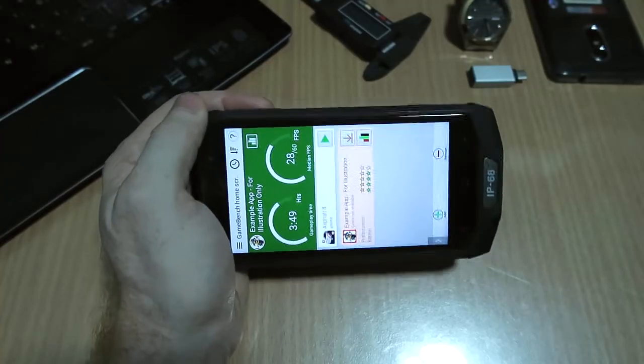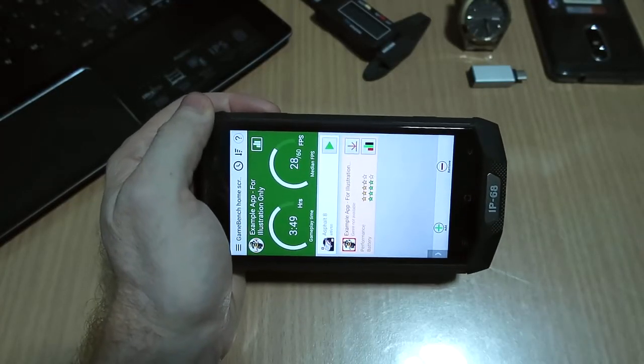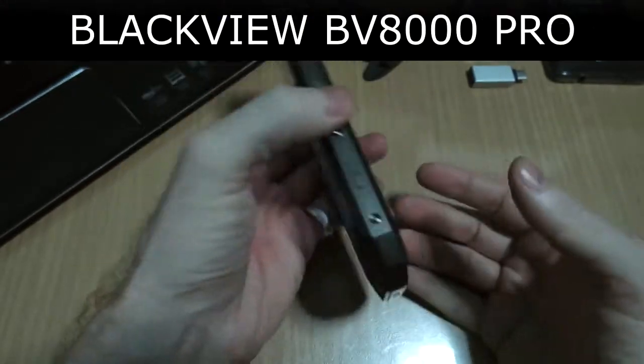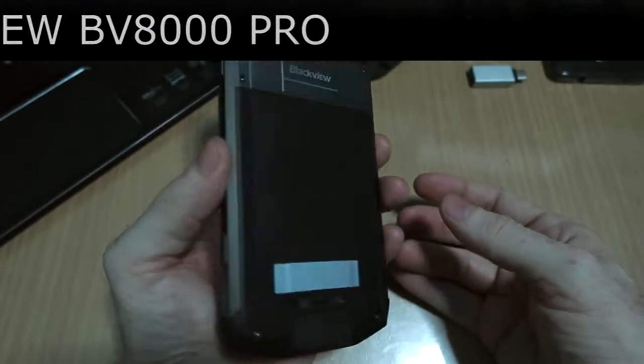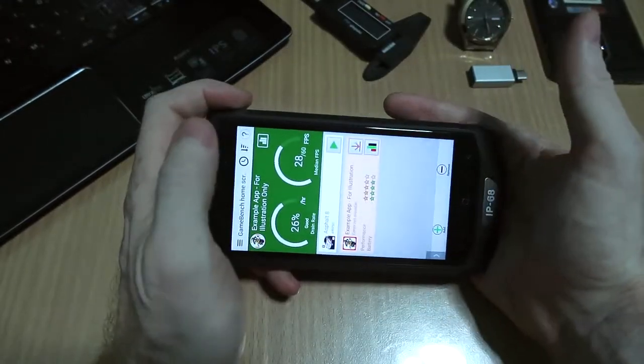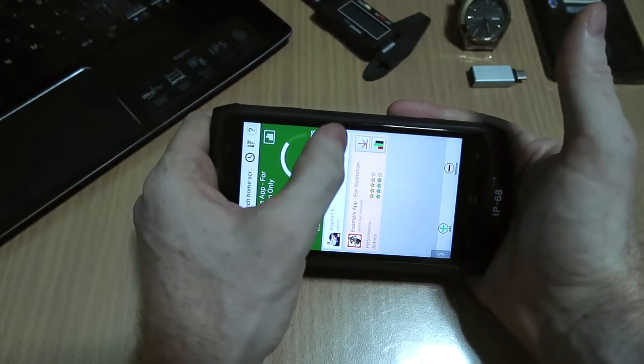Hey guys, what's up? Damien from Gizbee.com and ChinaphoneArena.com. What I have here is a BV 8000 Pro from Blackview. What I'm going to do is play Asphalt 8 here for about a minute, minute and a half, and then we're going to see what the average frames per second is. So I'm going to go ahead and start this up.